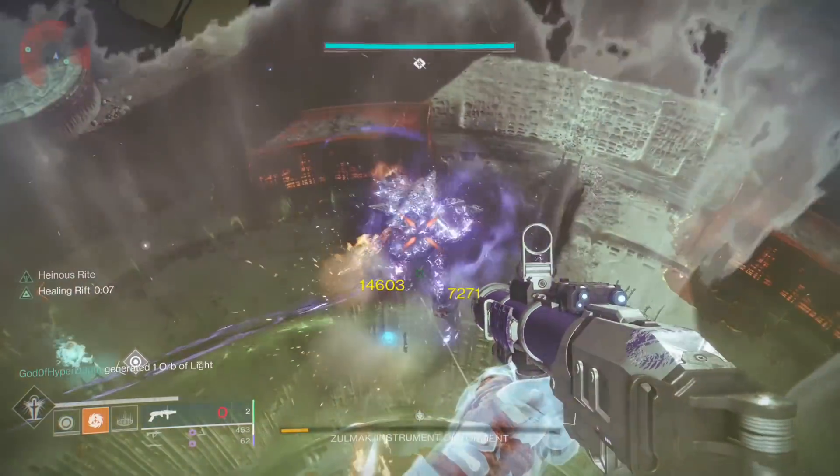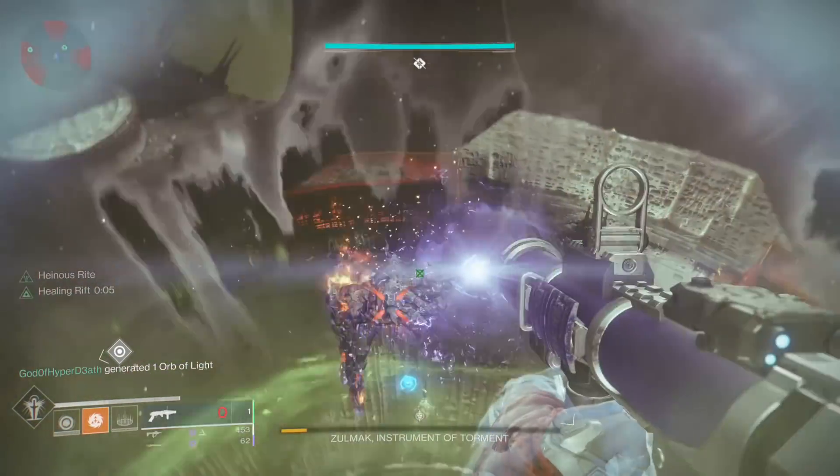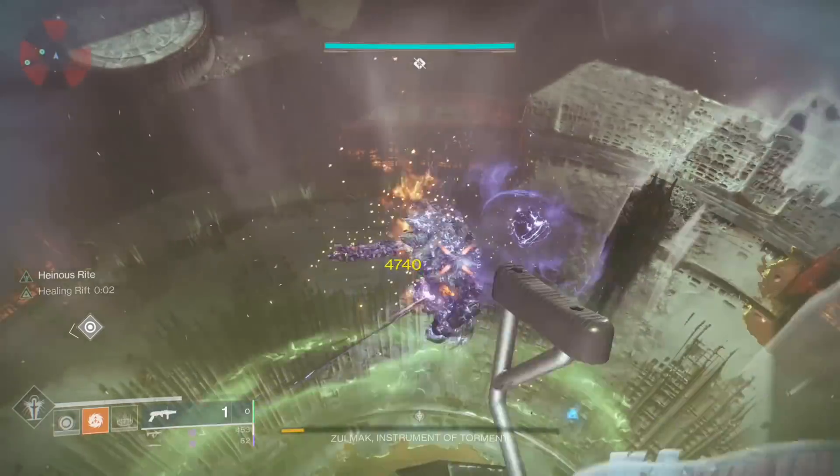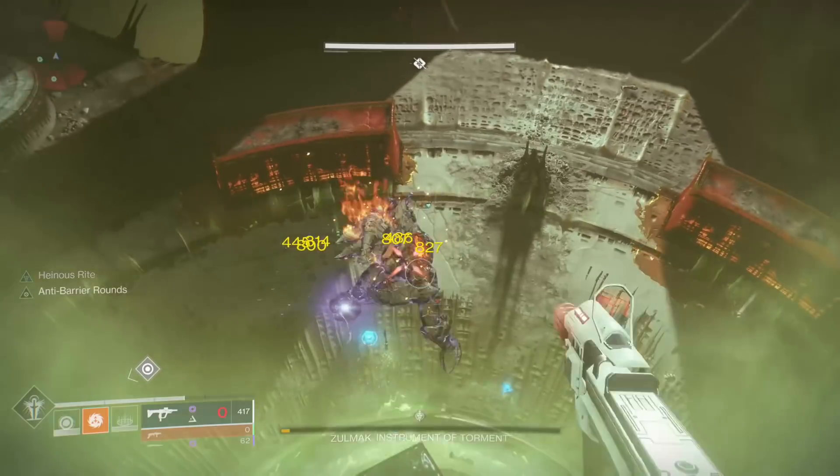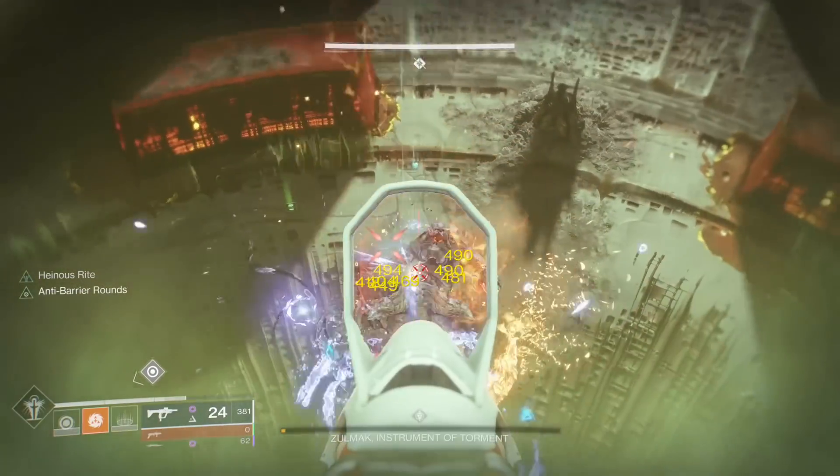One time I used a Well of Radiance and it knocked me off, but it doesn't always do that. It's really only a one person spot because of how small it is. The ledge of the crystal is a two person spot, one on each side of the boss.